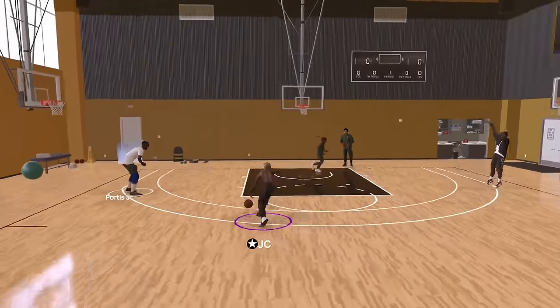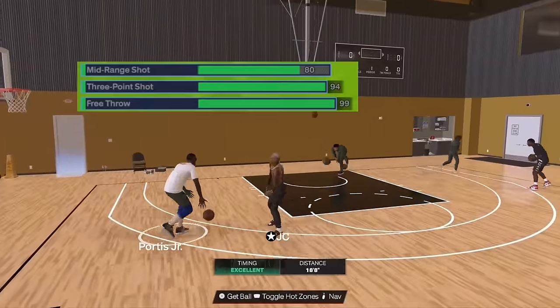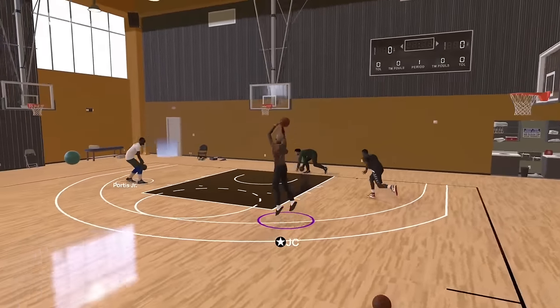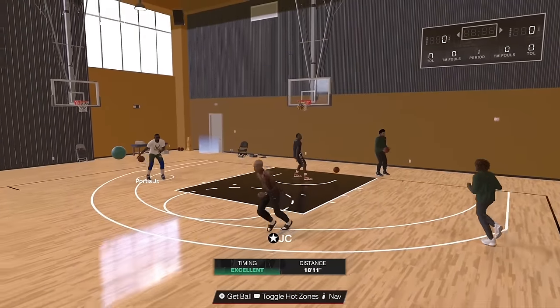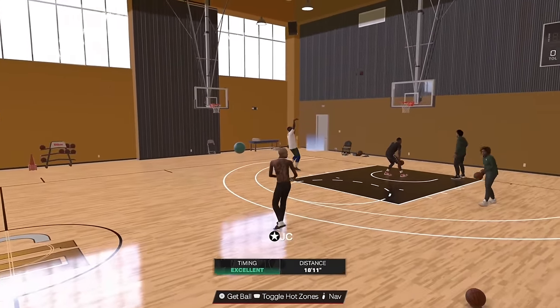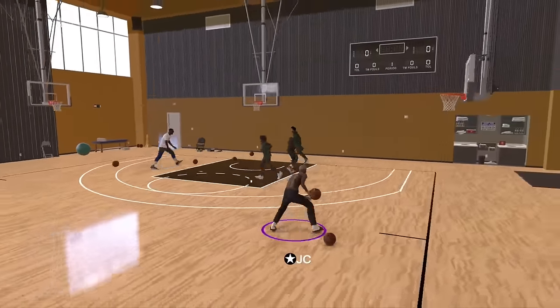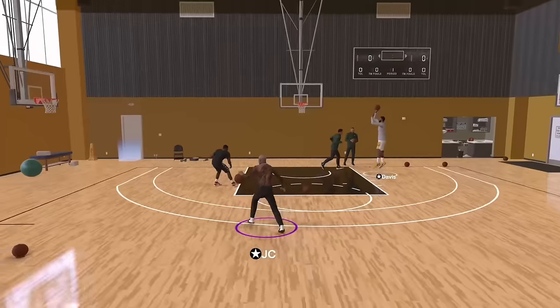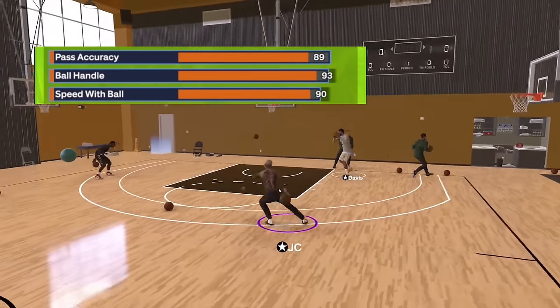Last for shooting — the free throw is going to be a 99. I had it on my last build and I absolutely love it. You'll occasionally miss one here and there due to 2K cheese, but for the most part you're knocking down your free throws when you get to the line.